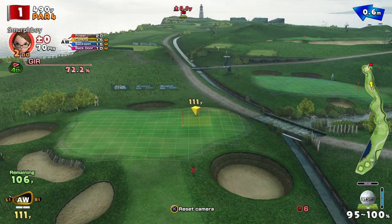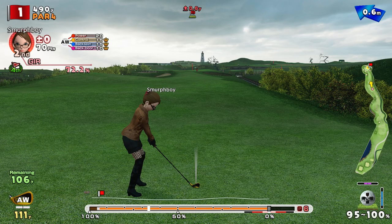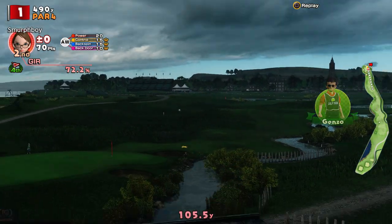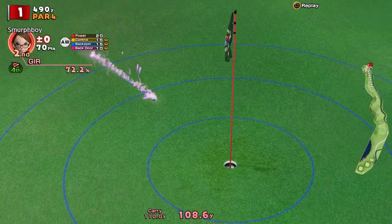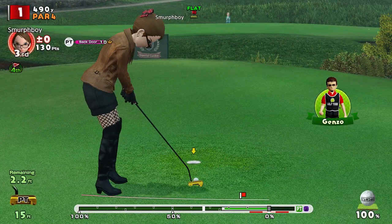So we've got 111 to go, a little bit uphill. Weak Wind, no rain at the moment so that shouldn't hinder us. Let's see what we can do — we've got the impact. Not a lot of sway, it should be close. Yeah, it's going to come back. Just lipped. Nearly. We've got a birdie putt though.